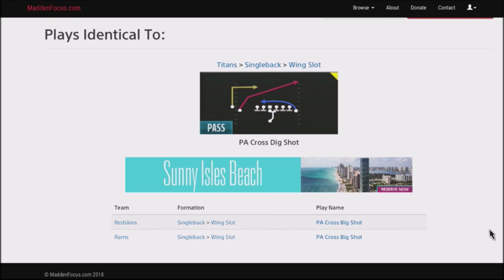We're going to talk about another play — Titan single back wing slot. The reason I like this particular play is it's another play I can throw into my scheme to catch my opponent off guard. It's a good play to quick audible into if you're using the gun wing slot offset, which is a recent play breakdown I showed. You can find this in Titans, Redskins, and Rams. What I like about it is it has a red crossing route that gets really good separation, a block and release, and a dig on the back end side.